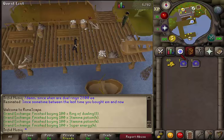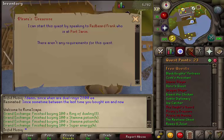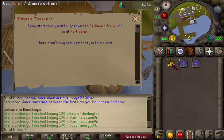Hi and welcome to my guide. Today we are going to do the quest Pirate's Treasure. There are no quest or skill requirements. Items needed: 60 coins and a teleportation method to Varrock and Falador.